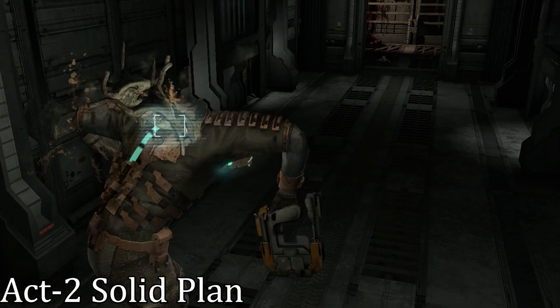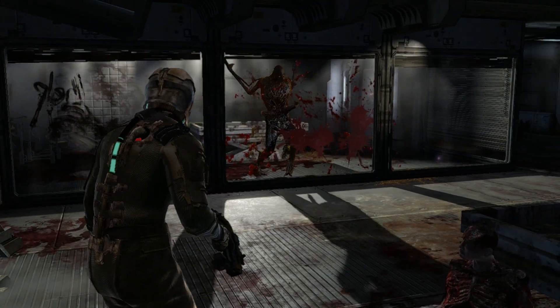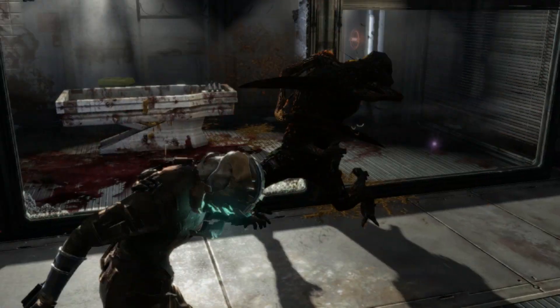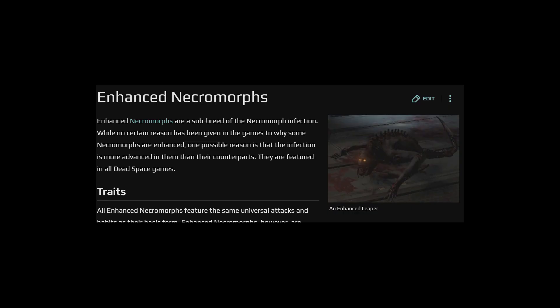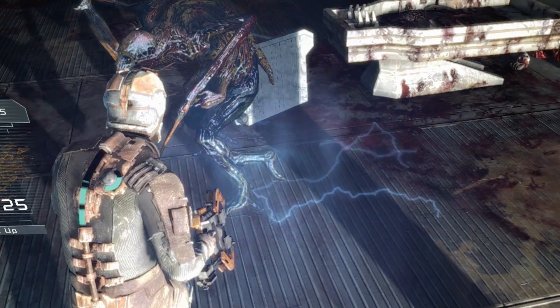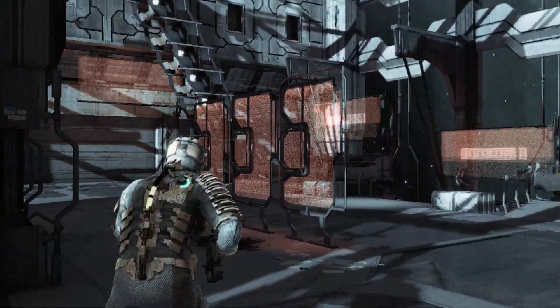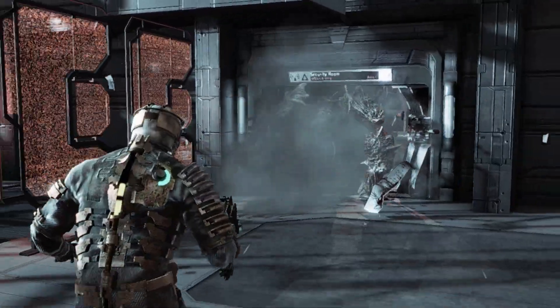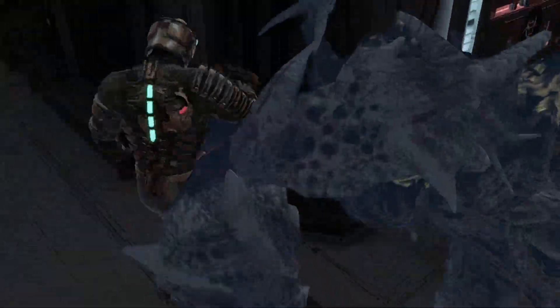Problems would soon start stacking up when the game started throwing different types of enemies at me like the enhanced necromorphs, which are stronger and more aggressive. I would sometimes have to use stasis to slow them down and take them out. And surprisingly, as intimidating as they look, the brute was actually pretty easy. The strat was to stasis him, run behind him, and just break both of his legs.